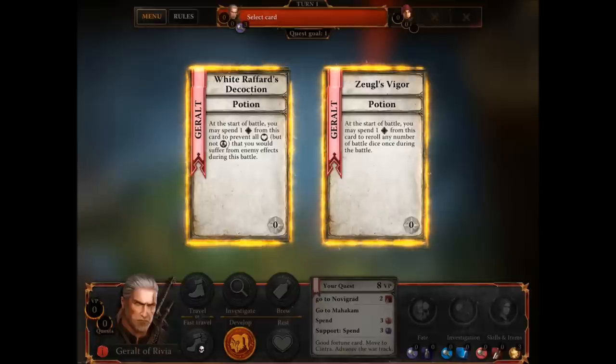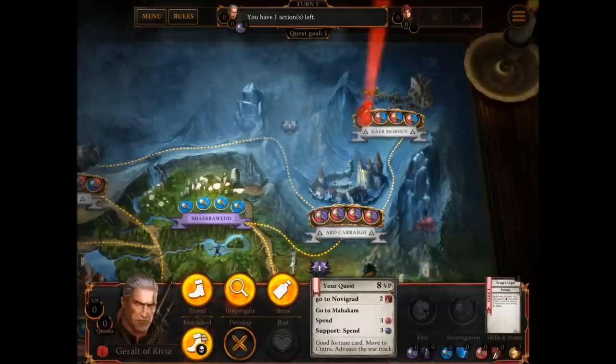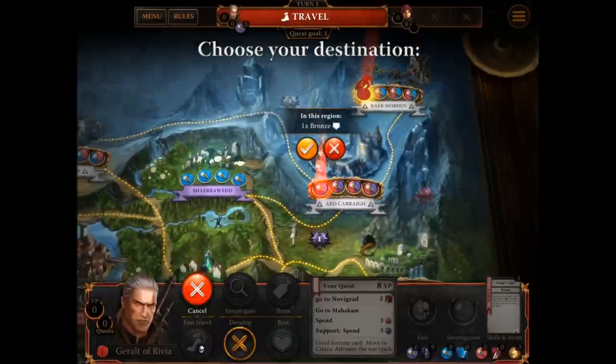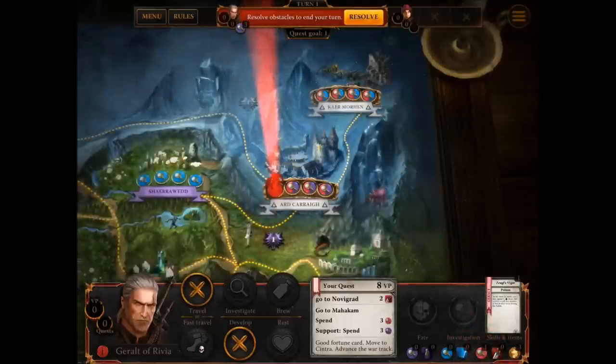I've got two potions to choose from. One of them: I may spend a potion to prevent all damage before the battle begins. Or, I may spend a card to re-roll any number of battle dice during combat. I think battle dice re-rolling dice is always good. Those cards are currently useless because they're potions, and I need to brew potions in order to use them — that's the little token which appears on the bottom. So I can either move or I can brew. I'm going to start moving. We'll do a travel — I'll move to Ardkarai. I am pronouncing these with a bit of a Welsh slant because I am, in fact, Welsh. So I get to this place and, since there's a magnifying glass symbol, I can pick one. I need lots of red — that's what my quests are — so let's collect a red. That's the end of my turn, because I've used my two actions.